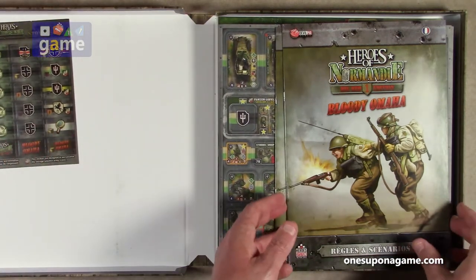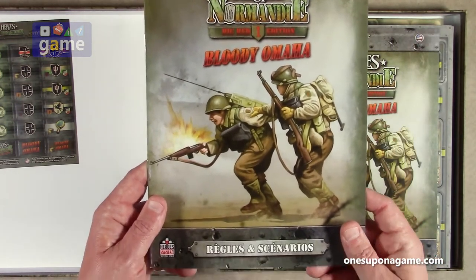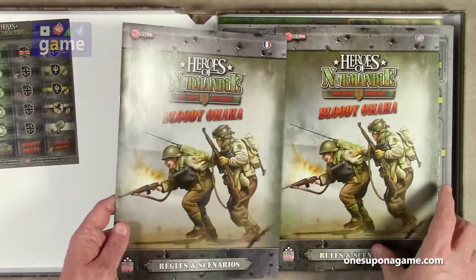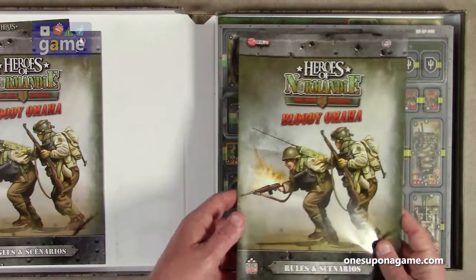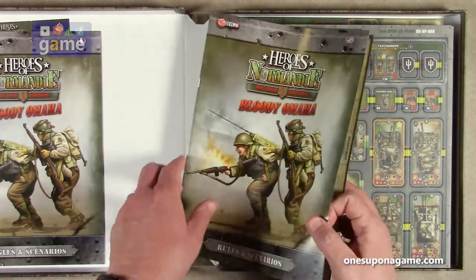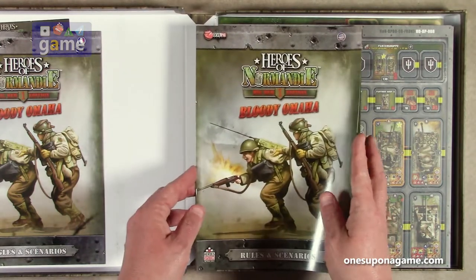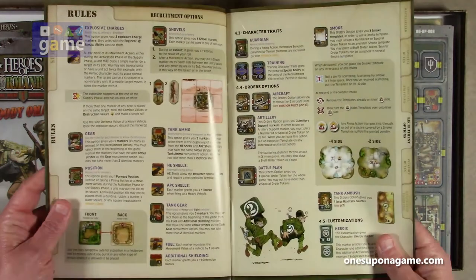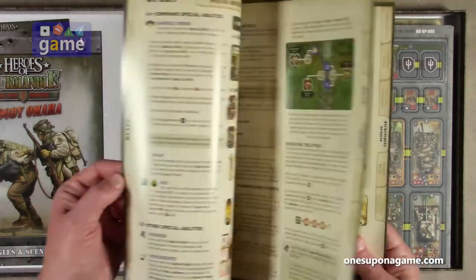Then you get the French rules and scenarios book, which we won't look at, although it's the same as the English rules and scenario book, just in French. And so we get the rules and scenario book in English, and it is 24 pages — the same glossy magazine stock that they use for the base game and other expansions.